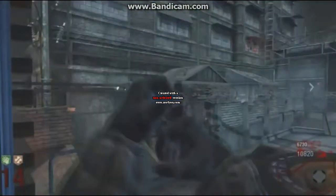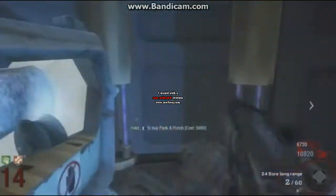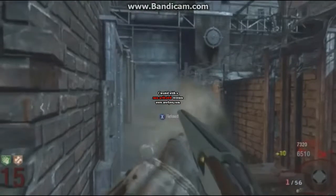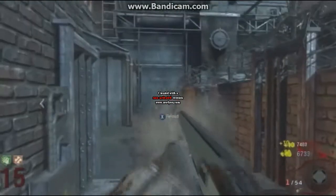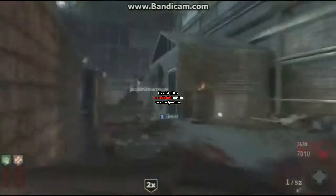This gun is very very powerful — the double-barreled shotgun. It's like a one-hit kill up until around round 25. In the gameplay here you're gonna see that some zombies from far away are like a two-hit kill, but when they're up close it's a one-hit kill.